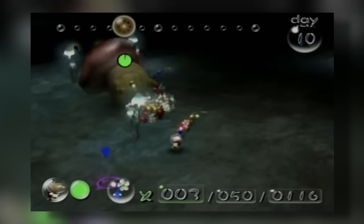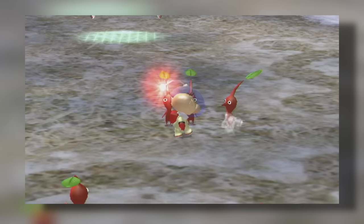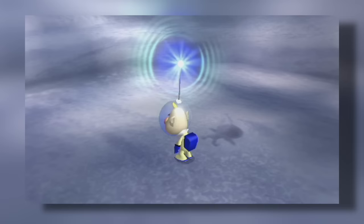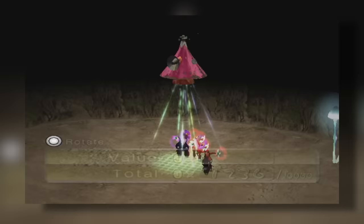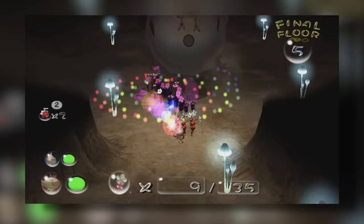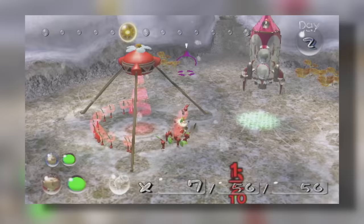The original Pikmin sees Captain Olimar fighting for his life on a strange planet, with his only pals being a bunch of weird carrot guys who are all imprinted on him. Pikmin 2 sees Captain Olimar being sent back to the same strange planet immediately after returning to Hoko Tate, in order to save his company from Chapter 11 bankruptcy. Using the same weird carrot guys, Captain Olimar and the equally weird Captain Louie are tasked with plundering the planet of all its valuables, even if that means massacring the native flora and fauna. Repulsed by this mission, Olimar decides to conscript as few Pikmin as possible into what is essentially indentured servitude.